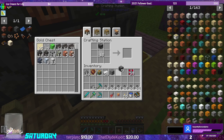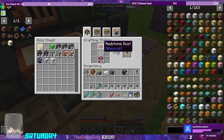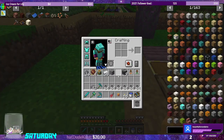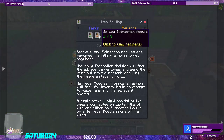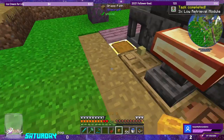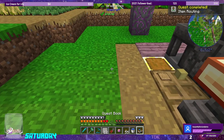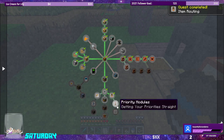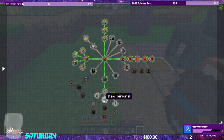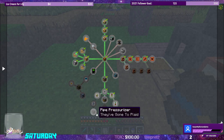We need observers to make the low modules — we have to make three of them. There are our three. Priority modules, advanced routing, item terminal, item filtering, speed modules, pipe pressurizer.